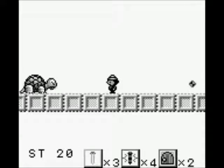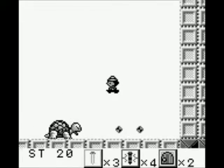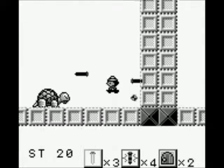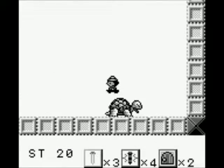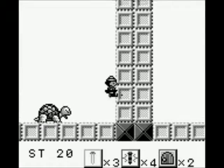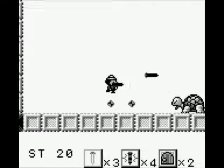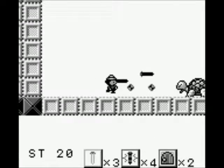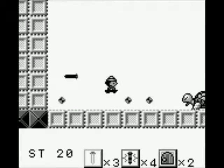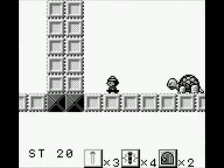Oh, there we go, I finally got one that hit. Maybe they're all hitting and it's just... only does the damaged animation after so many hits actually land. Let's be a bit more sensible about this. It does seem to be that when it hits the bullets, the nails disappear, so those ones are definitely not hitting.